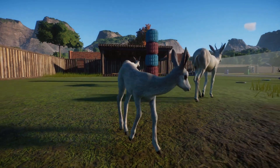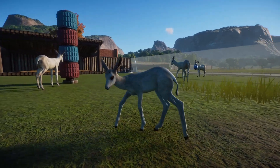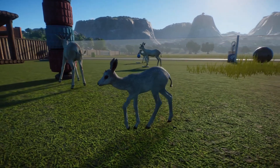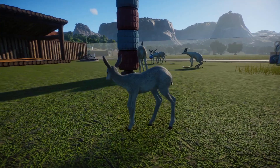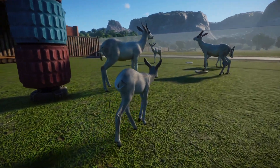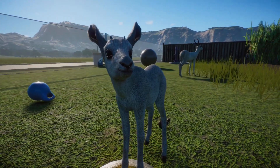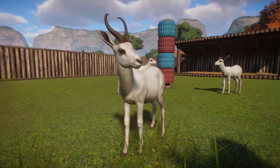Males and females are a similar size and both have horns, although the males are more robust. Springboks are not endangered, so there are no specific conservation efforts for the species. They are easy to breed in captivity, often as game animals and for meat, and are protected in areas where their range falls into nature reserves.